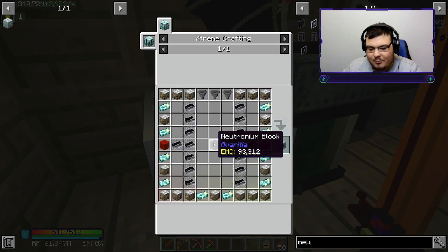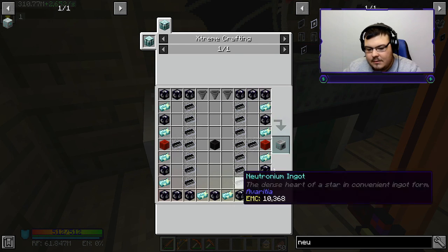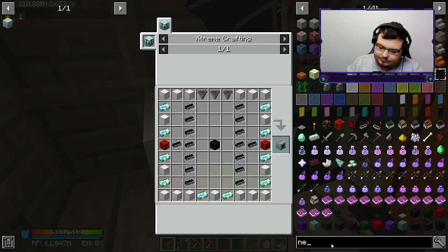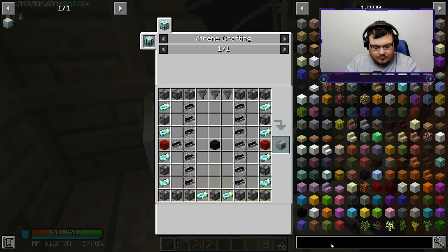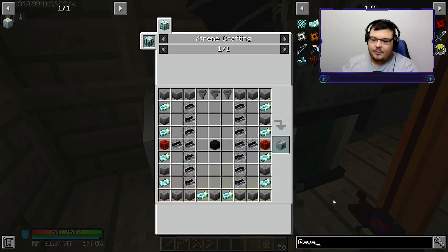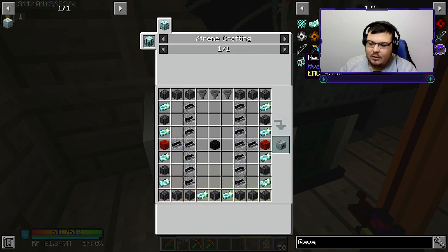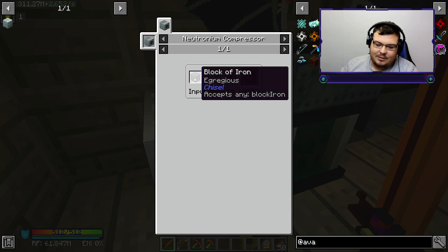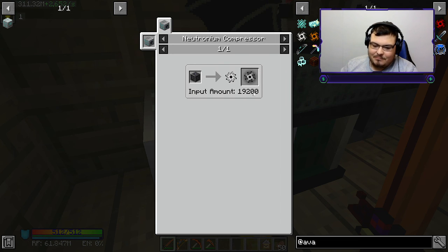You might be asking why we need this. It makes a collector that collects iron for our iron singularity. This is not going to be easy - we need an iron, gold, lapis, redstone, nether quartz, copper singularity, tin singularity, lead singularity, silver, nickel, diamond, and emerald.